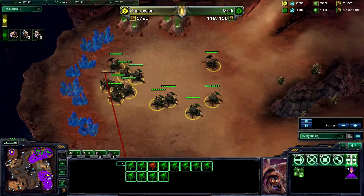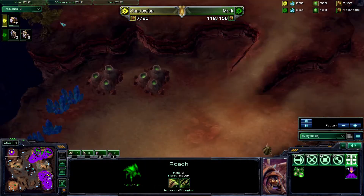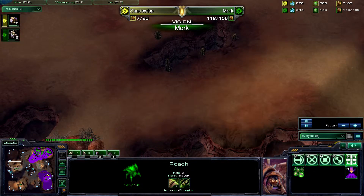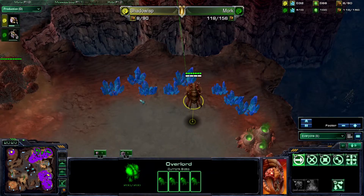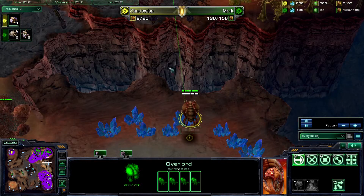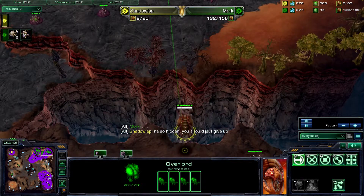Mork didn't spot the secret base — he's running around, hasn't seen it yet. He actually went right past the base. If you look at his vision, he has scouted everywhere but where the expansion is. Isn't that funny? And we do see this Overlord Drop coming in, just at a snail's pace. Mork's army is moving — I definitely wouldn't have GG'd until this Overlord Drop happened.